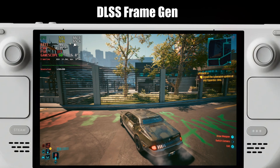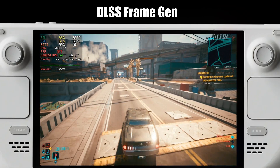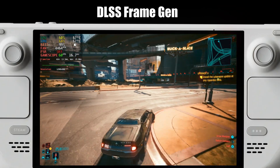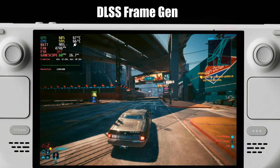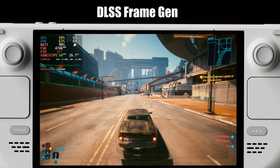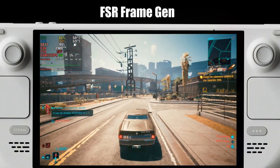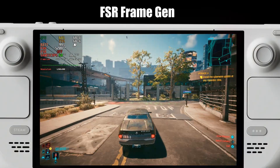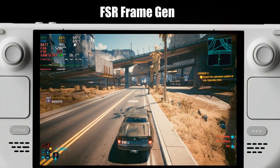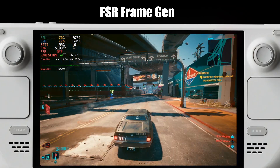I also tested Cyberpunk, which has frame generation with its FSR3 implementation — I've previously shown it working well on the Steam Deck. What you're looking at now is DLSS frame generation with settings set to low. While it does work and can hit up to 85 fps on the OLED Steam Deck, there are some artifacts. As you can see while driving the car, there is a lot of ghosting behind it, which is not great. Compare this with the FSR3 frame generation officially implemented in the game — you can still get up to 60 fps or more with no ghosting and no artifacts.